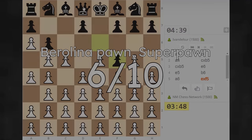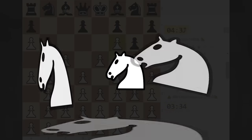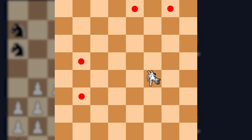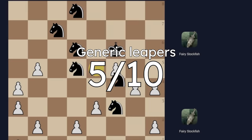Before things really go off the deep end, I need to talk about a family of pieces. If you think knights are a little boring, there's an entire family of knight alternatives called leapers that jump over pieces like the knight does, but to different distances. Some popular ones are the camel, giraffe, zebra, and alphil. Someone was gonna come up with these sooner or later, so I'll just give them all a 5 out of 10.